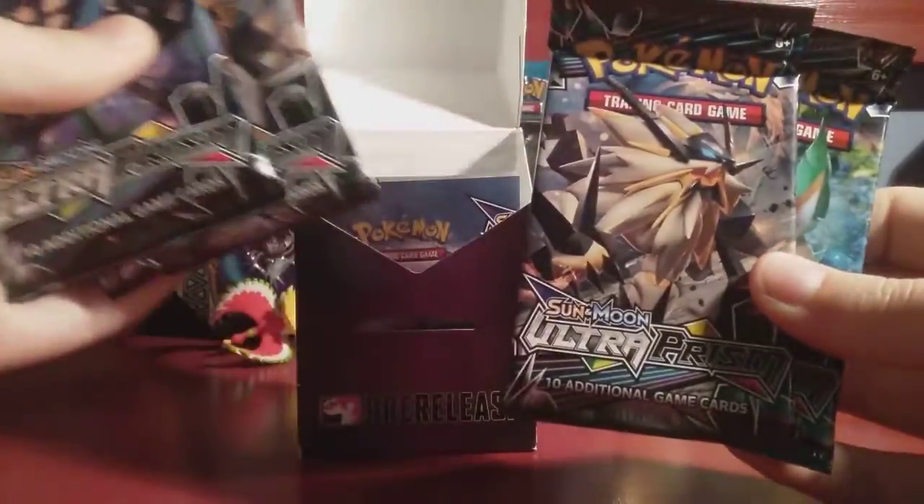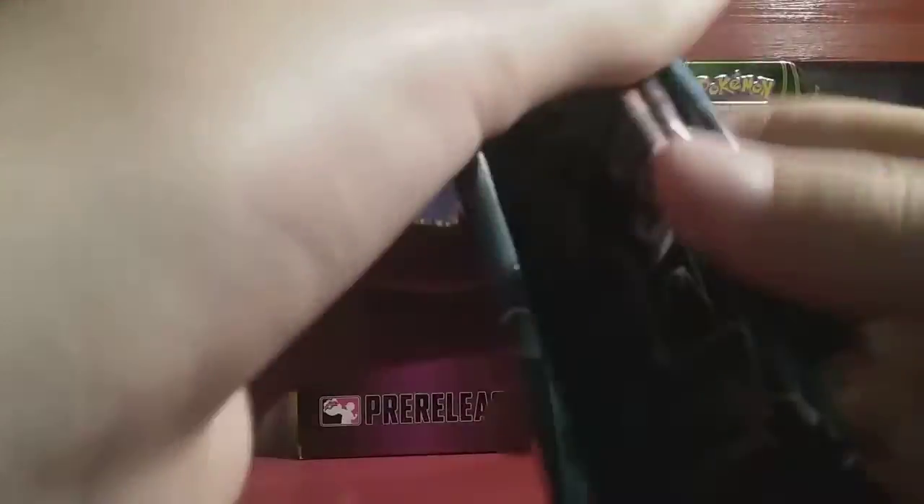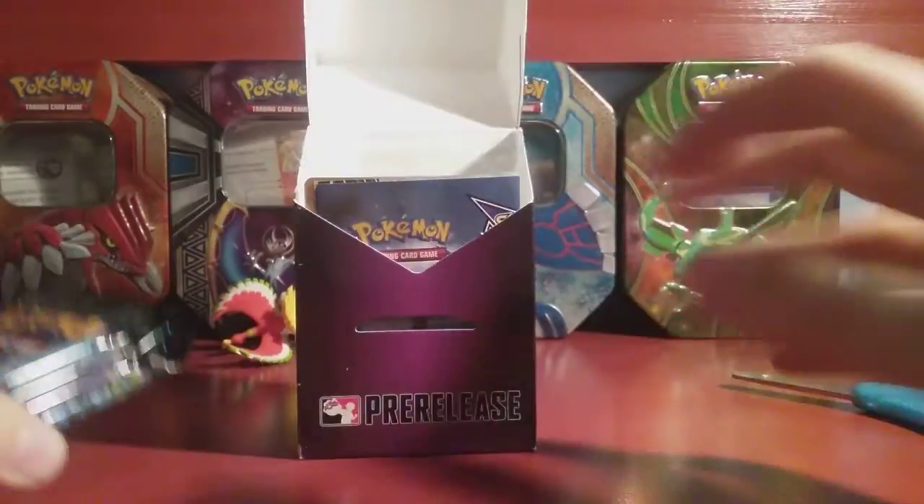It brings back memories. I wanna see the mascots. I don't know anything about the set. So we have Lunala, Solgaleo, Solgaleo, Leafeon. I think there's four mascots usually. We also have our evolution pack.